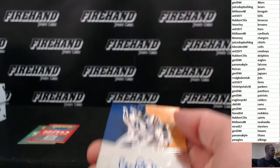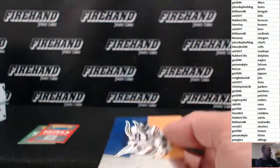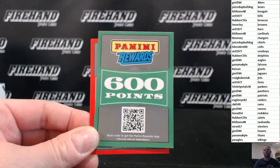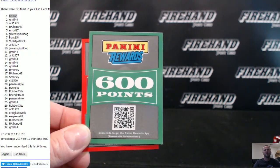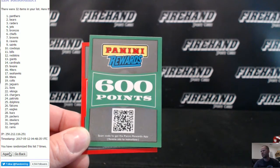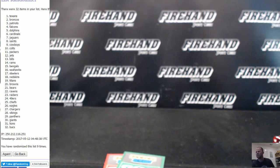Jersey number on Dan Bailey, 5 of 15 — great call, there you go Pugles. Alright, going to random off the points — 600 first. Three clicks, top team wins: 1, 2, 3 — the Texans. Texans was G.Mill 44 — 600 points.